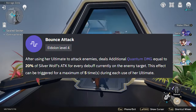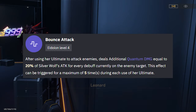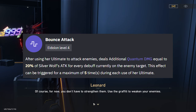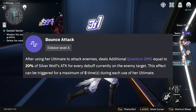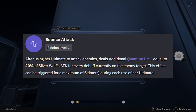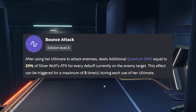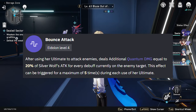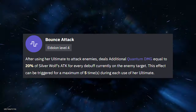Eidolon 4: after using her ultimate to attack enemies, deals additional quantum damage equal to 20% of Silver Wolf's attack for every debuff currently on the enemy target, and this effect can be triggered a maximum of 5 times per ultimate use. Since you're prioritizing effect hit rate over DPS naturally, this lets you add a little more damage specifically on the ult — and with the damage multiplier already being 228% base, this extra 20% per debuff triggering 5 times is quite nice.